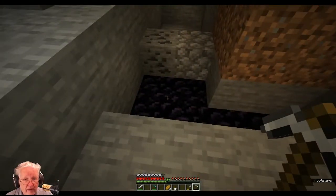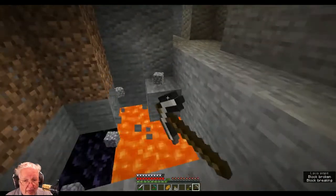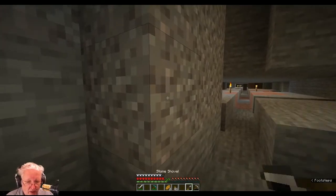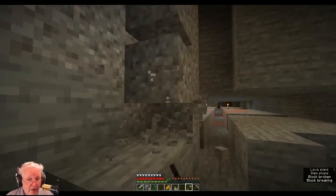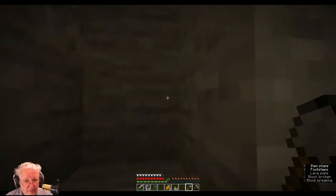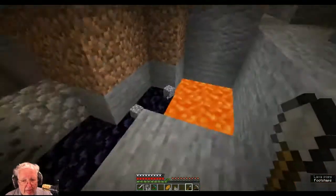Let's go down here — that's not good, there's lava there. We want that to disappear. There was some gravel over here. I could grab some gravel and drop it in rather than go all the way back and get water. There's some coal up there too, but I don't need coal at the moment. Let's see what we've got here.